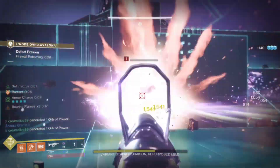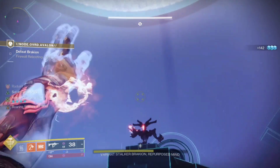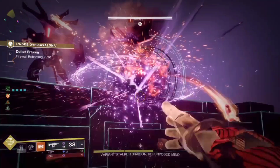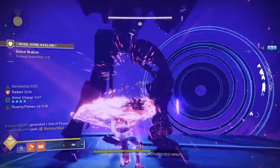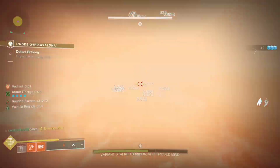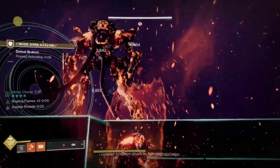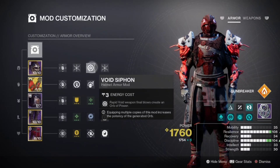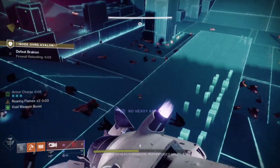Starting from the helmet, we've got two Hands-On mods — four extra super energy from melee kills, enabling us to get our super back fast because we're constantly decimating everything with our hammer and Synthoceps. Then we have Void Siphon — rapid void weapon final blows create orbs of power. As soon as we pick one up we have Volatile Flow active.